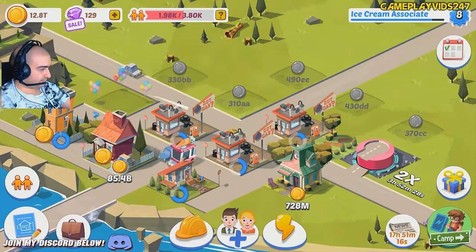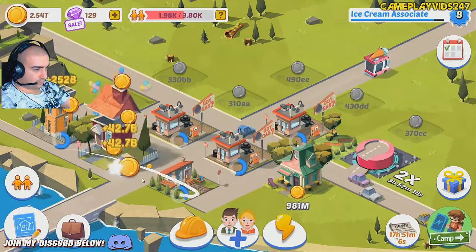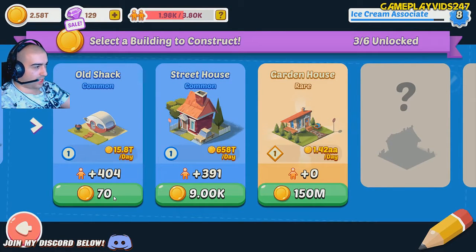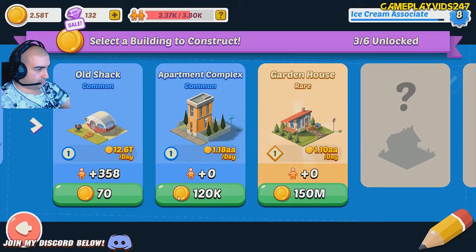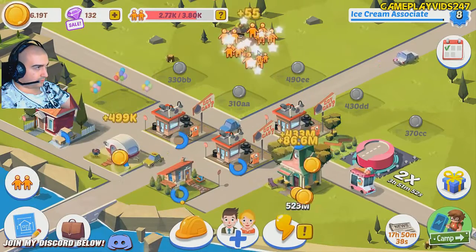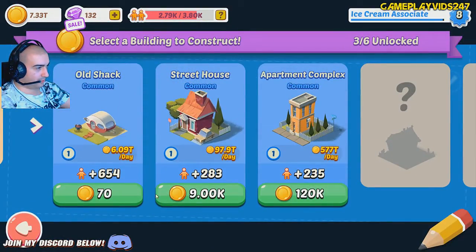There's not much I can really do, though, is there? What about population-wise? 400 population increase — the old shack again. That'd make me take a hit, though, wouldn't it? The game wants me to build them. I've got more population at least. Why does it want me to build these things, bro? It's going to give me a gold decrease — that's an issue. 640 population increase.